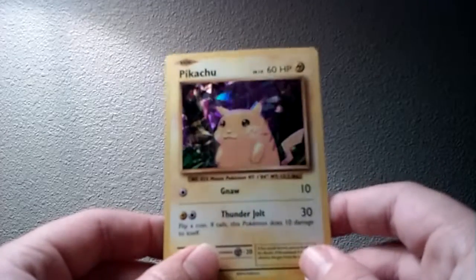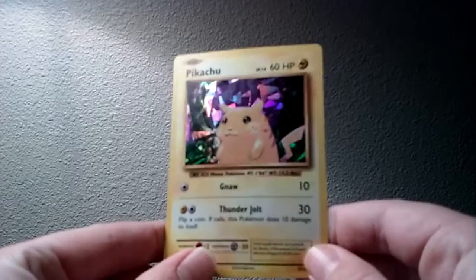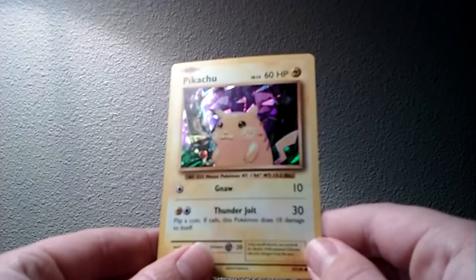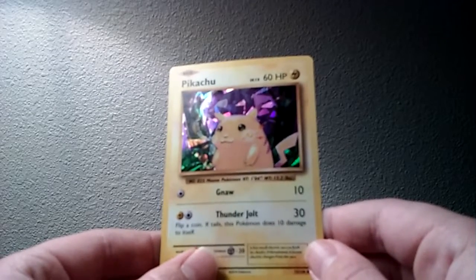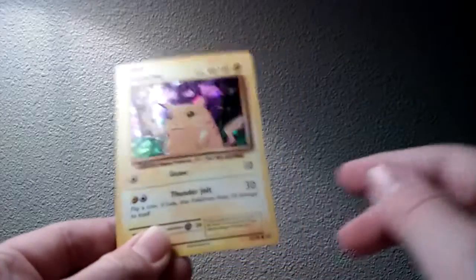It has a move called Gnaw, which does 10 damage — no description for that. And then another move called Thunder Jolt. I actually thought that said Thunder Bolt for a second. Does 30 damage. Flip a coin — if tails, this Pokemon does 10 damage to itself. Wow, that is pretty sad.